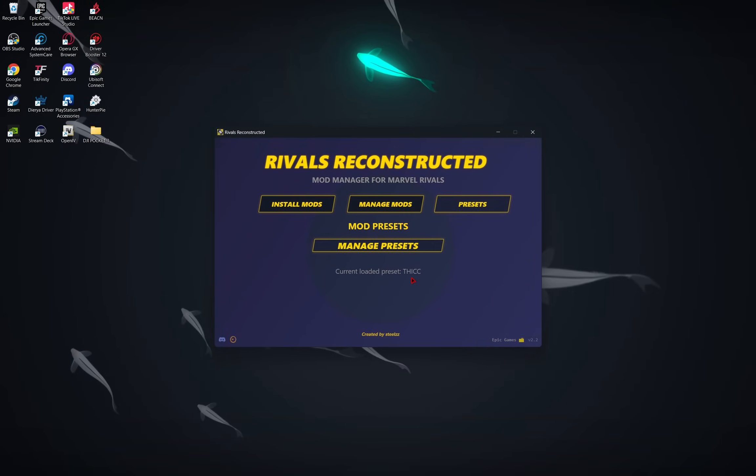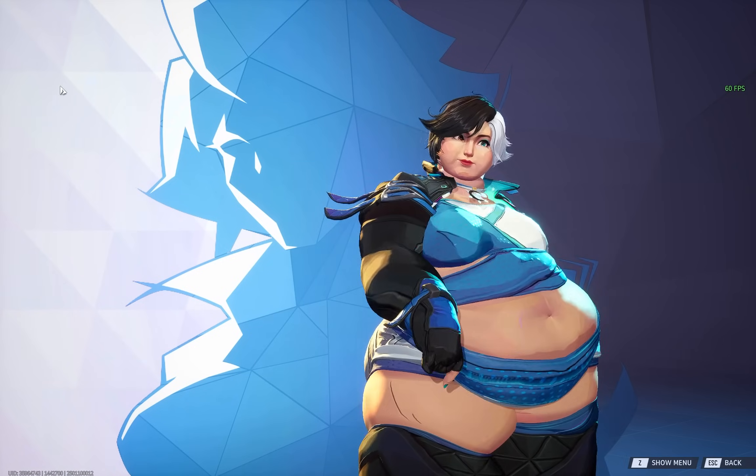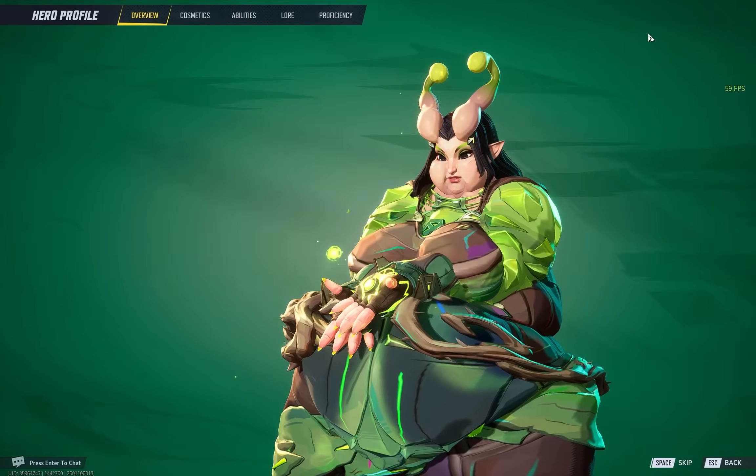So now you just need to boot up the game. When you check on your heroes, you should see your mods successfully installed. So you're ready to have the time of your life.